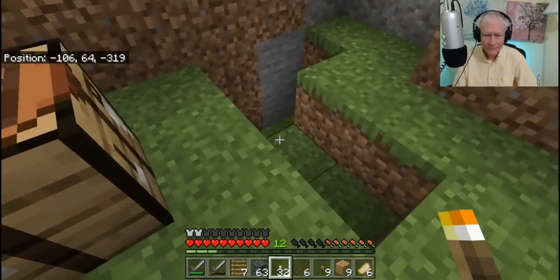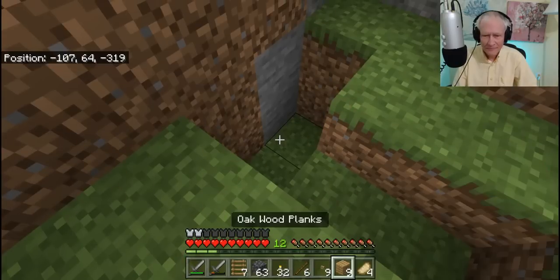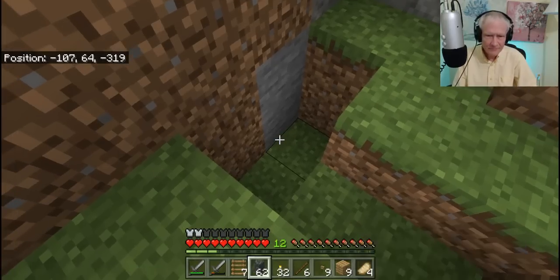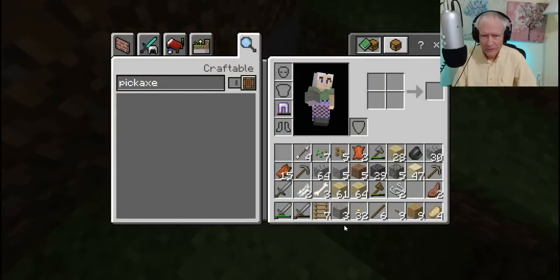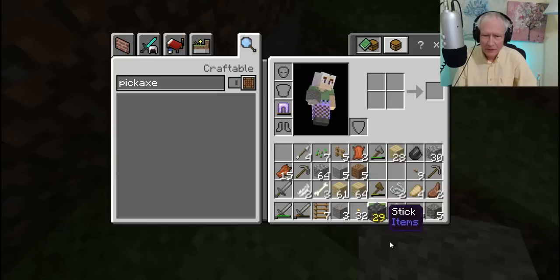It's time to get rid of some more stuff here. Here's that hole that I dug - every farm has one where you just dumped everything. I'm ditching this cobbled deep slate - it seems to be a dime a dozen, there's plenty of it. Don't need any gravel. There's some flint I got from the gravel. Sand - do I need any sand for a while? More of that cobbled deep slate, say goodbye to it. Don't need any dirt.